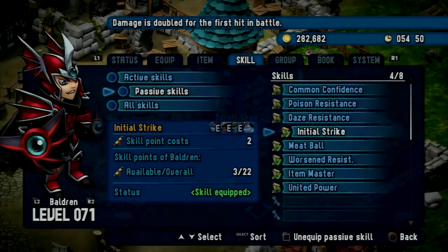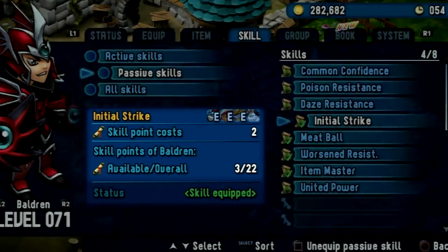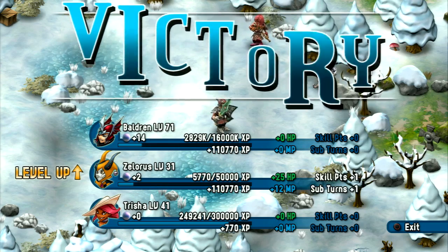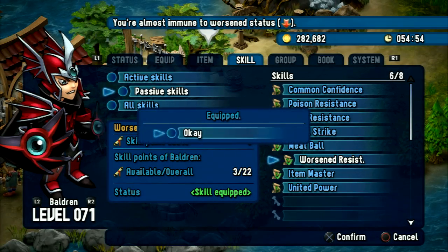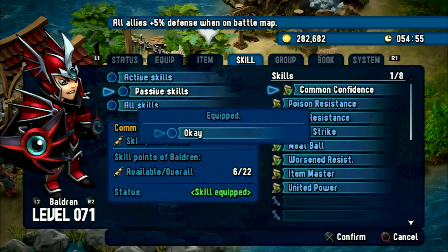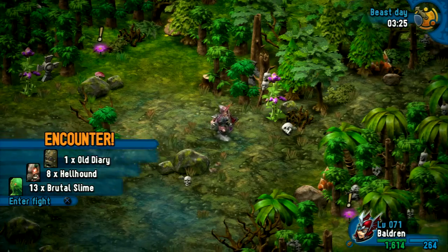To equip a new passive skill, you need an adequate amount of skill points. As mentioned earlier, the total number of skill points increases from time to time by simply leveling up, giving you the possibility to activate more and better passive skills at the same time. You always have to find the right balance between mighty but expensive abilities and splitting your skill points into cheaper but also weaker powers.